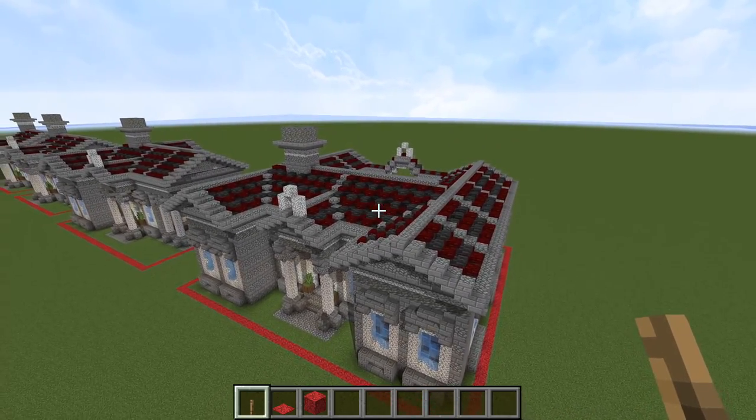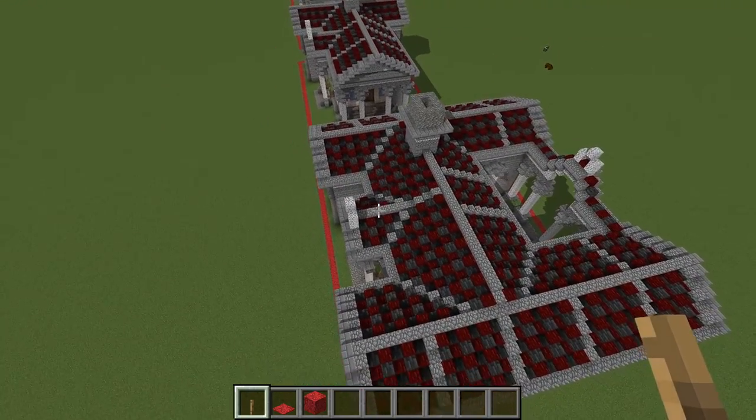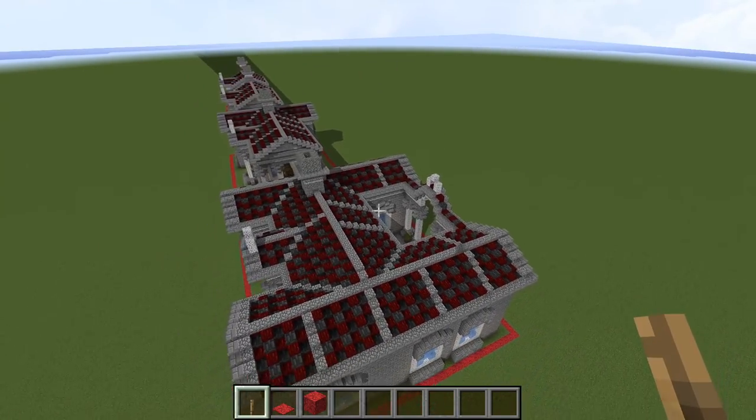In the next portions we're probably going to start going up instead of going out, because the H-shaped house is about the most house we can get out of this particular type — unless we want to perhaps make an A-shaped house, which we could do.